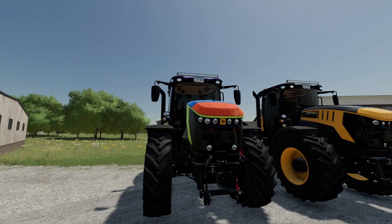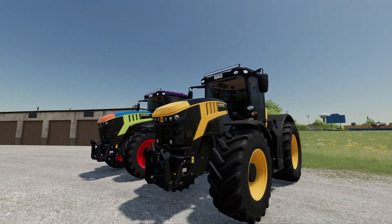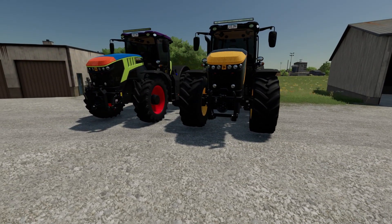Got a light bar up there on the top. Not only that, you can put a front loader on this tractor as well. So if you're not a fan of using semi-trucks to get your crops or your equipment around the map, you definitely want to check this one out. 45 miles an hour, everybody.